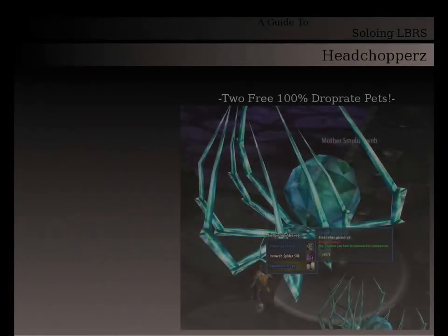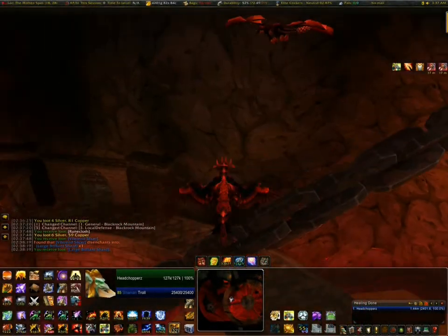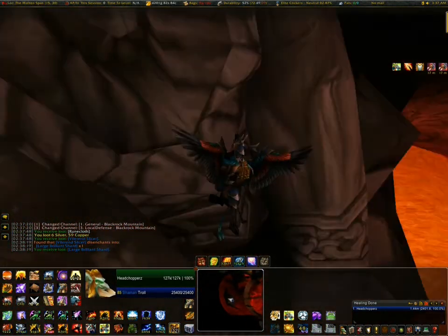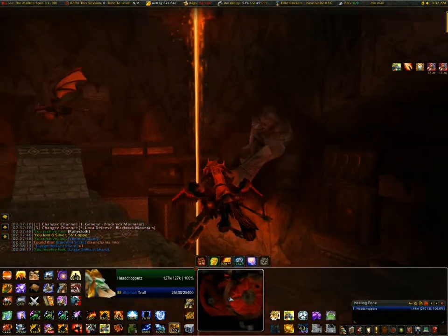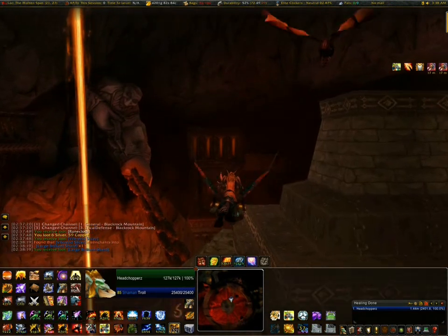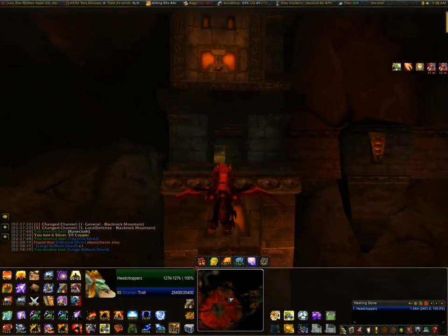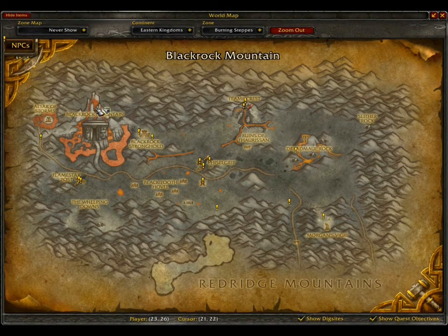Hello, my name is Headshoppers. I'm going to give you guys a guide on how to get two free pets that drop from Lower Blackrock Spire. Here I am in the area, there's a really cool looking dwarf dude. I'm going to head to the entrance to Lower Blackrock Spire, which is from the direction I'm facing from the Summoning Stone to Blackrock Depths. You can just fly around in this area and fly into this pool here. This is the map.